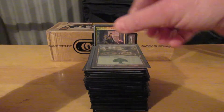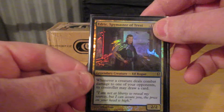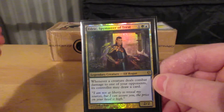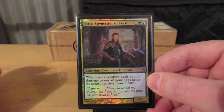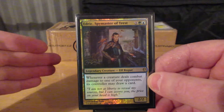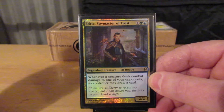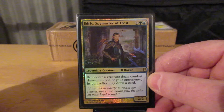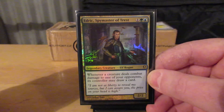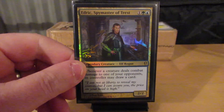Forest — final card. So that's my take on Edric, Spymaster of Trest. If there are any cards that you wonder why I really have in the deck, or isn't X card more efficient, wouldn't this card be better — let me know in the comments. Let's start a discussion and talk about it. Anyway, have a great week. Cheers.